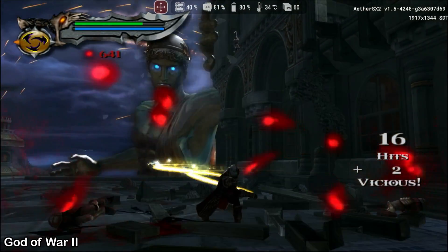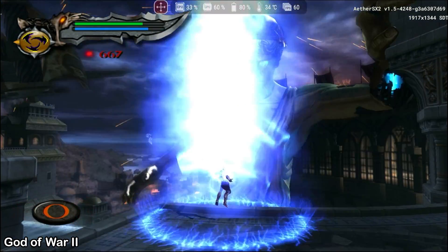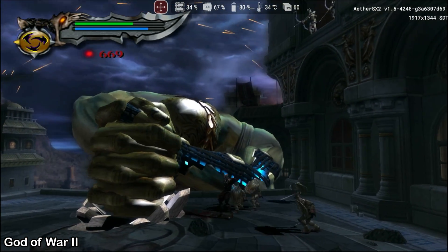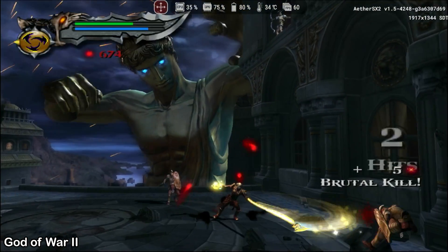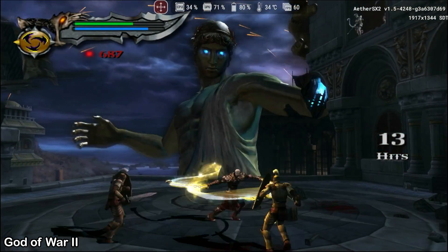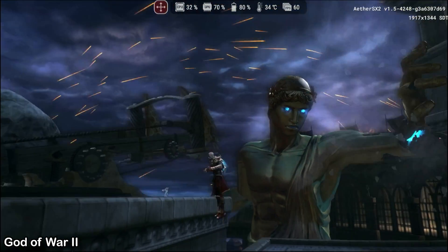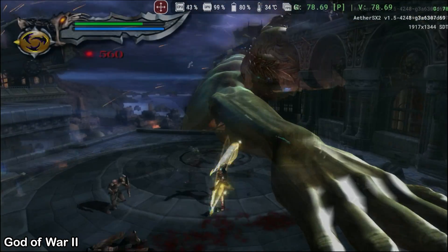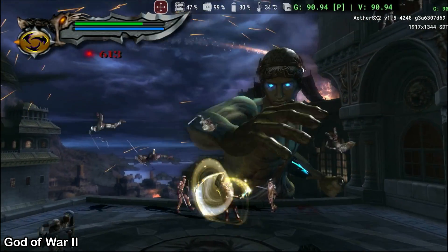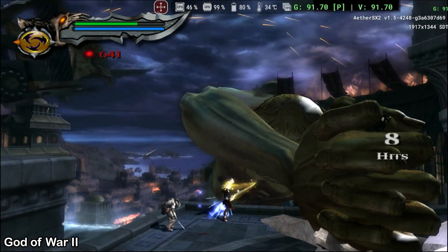In the second God of War, I kept the resolution at just three times the internal resolution, and now we can achieve consistent 60 fps, even in large environments with multiple smaller enemies and a large enemy on the screen. We used about 70% of the GPU's capacity. The ambient temperature during the capture was approximately 22 degrees Celsius, and even with the use of a cooler on the device, the temperature during gameplay reached 34 degrees Celsius. My device starts to experience thermal throttling only at temperatures above 45 degrees Celsius. We also captured the fps unlocked, achieving an average of 80 fps, with a maximum of 120 and a minimum of 60 fps, without the device's temperature being compromised.